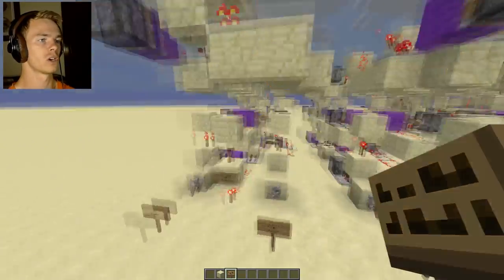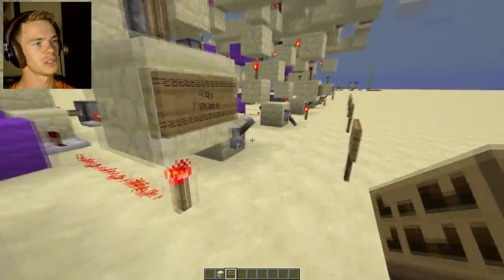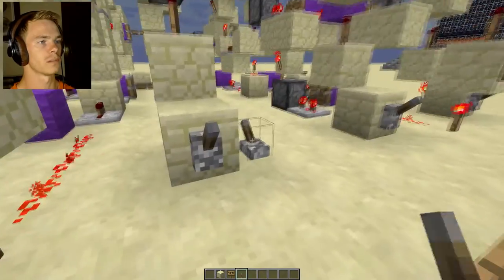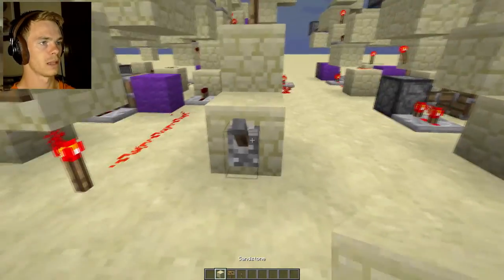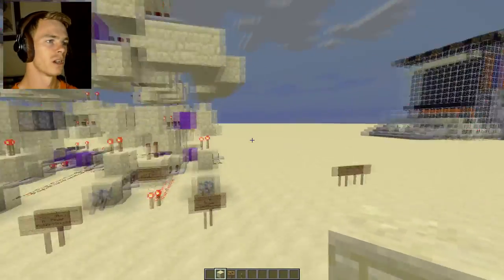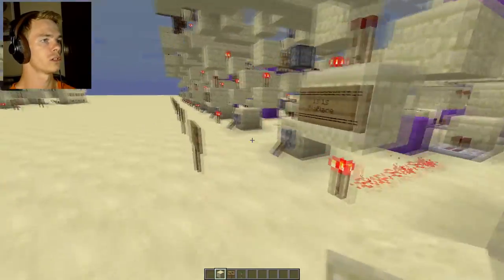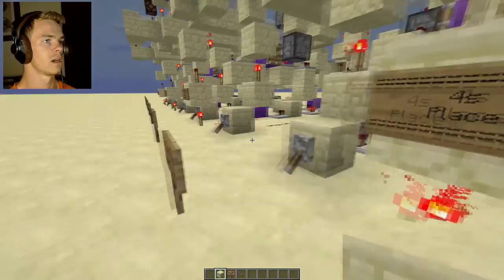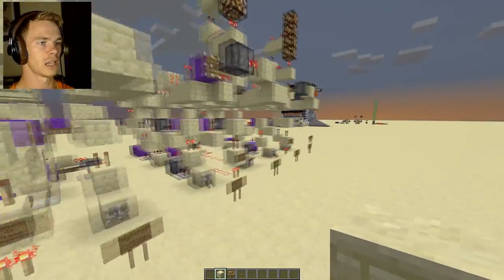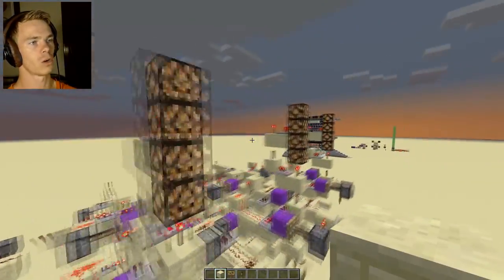So here — this is in the binary area. It is one in the sixteens place, plus zero in the eights place, plus one in the fours place, plus one in the twos place, plus one in the ones place. And that'll add up to be twenty-three — which is one plus two plus four plus sixteen, which equals twenty-three. This would be one, zero, one, one, one in binary.